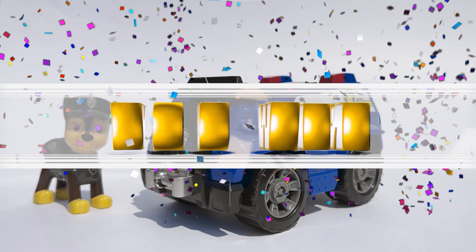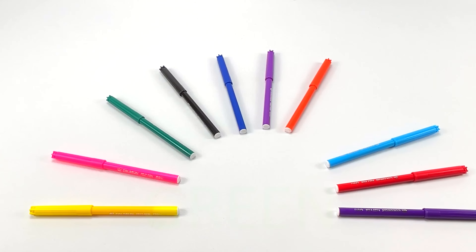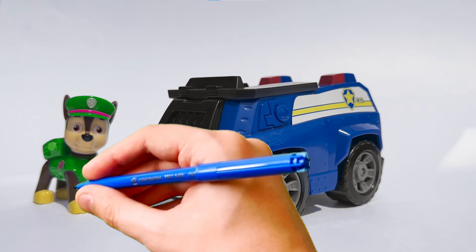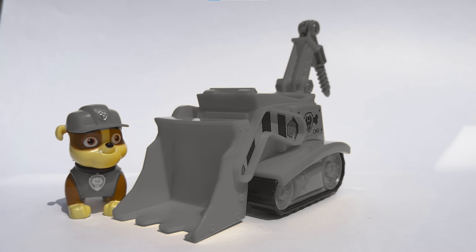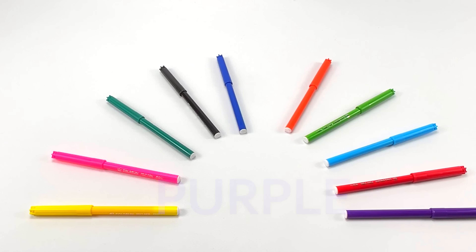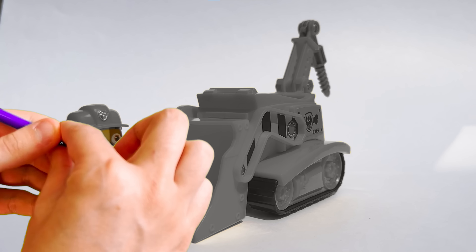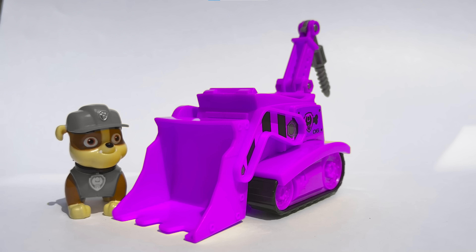Let's start with Chase and his car! I can't remember what color Chase's car is! So let's try the color red! Oh no, that's definitely not the right color! Let's try again. Let's try the color orange! It doesn't look quite the right color! Let's try again. Maybe it's the color blue? Yes! Chase's color is blue! Great job!